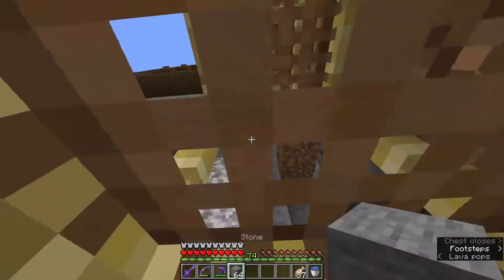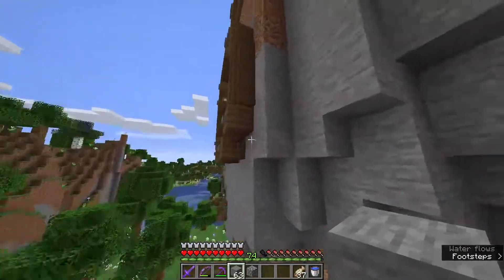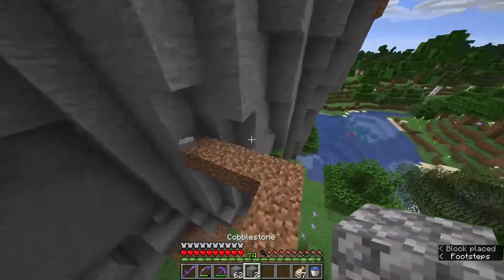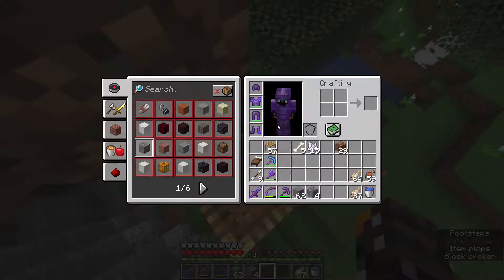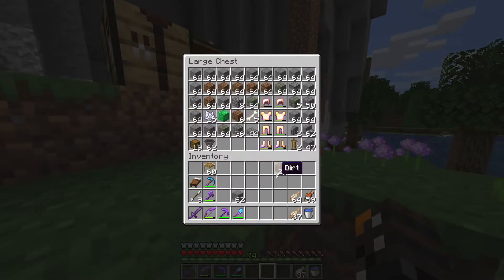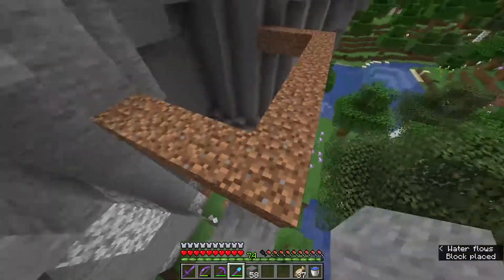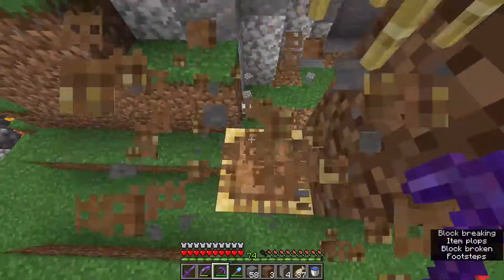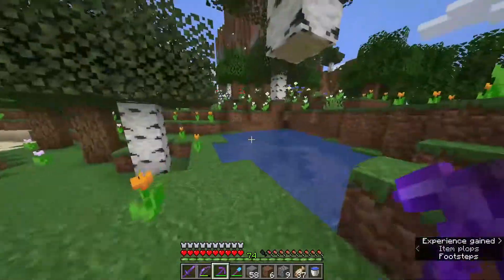I'm thinking we dig up like that there, and then same thing here, maybe one more there. There's a bit of a conflict. Why can't these builds just be as I envision them in my head? Let's hop down here and break this up. How did I lose my shovel? Every time I put away stuff I'm still using - we don't need that, don't need that. Let's break the dirt here.